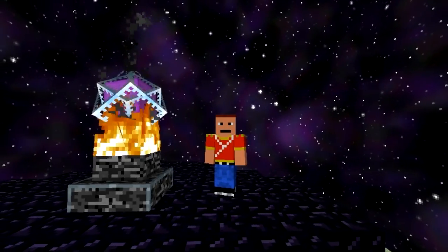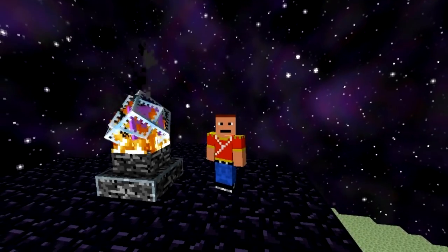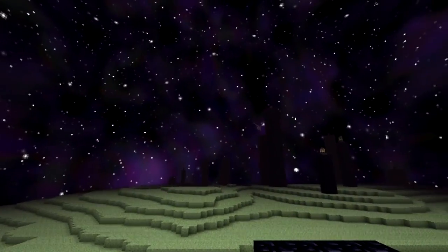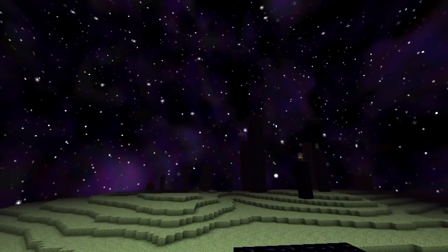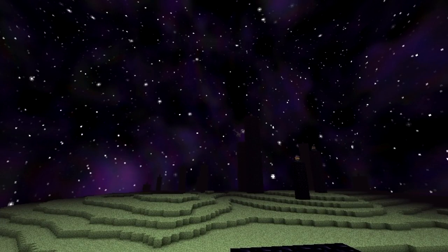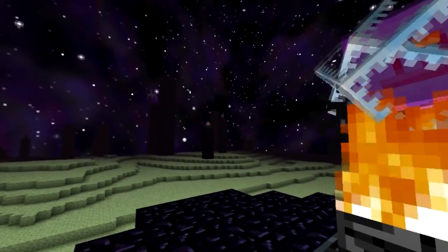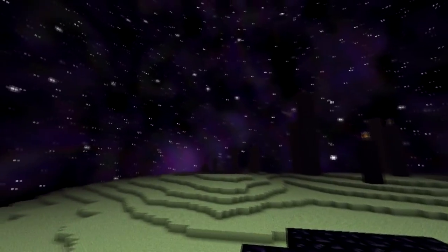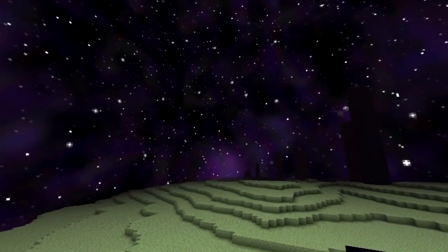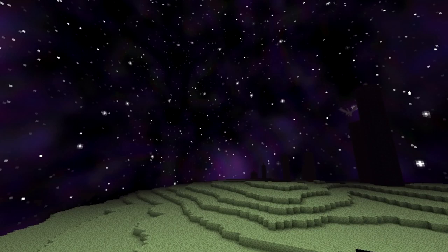Welcome guys to episode 678 of Minecraft and I'm using the Ender Space mod. As you can see, the background of the End looks very mystical and magical and very awesome. This mod has enhanced it, and it also enhances the Nether but impacts the End realm more drastically, because you can actually see the stars and the mystical purpley awesome stuff right here.